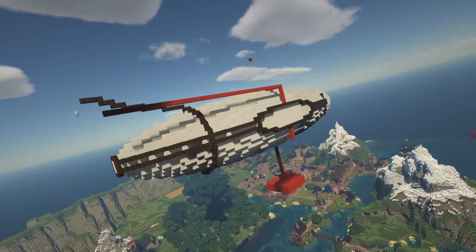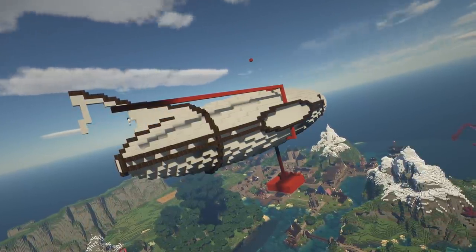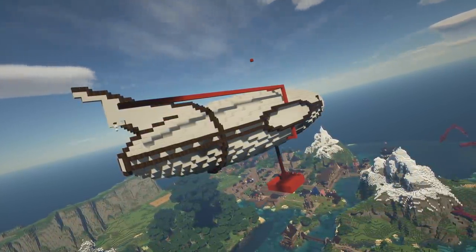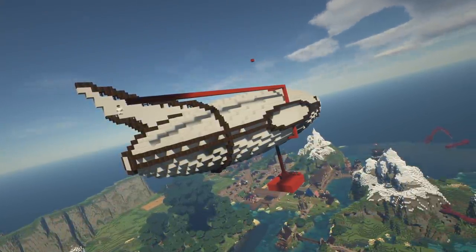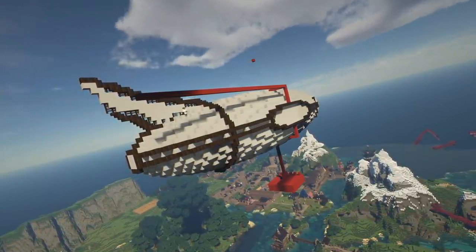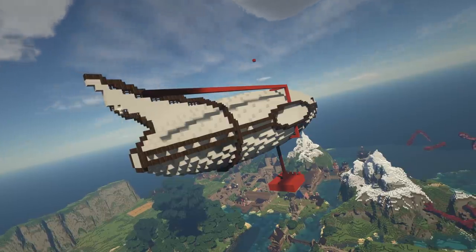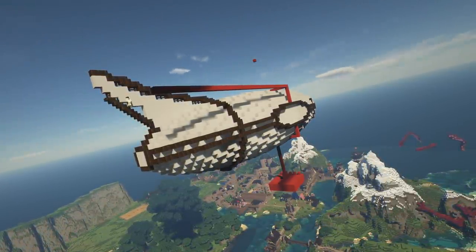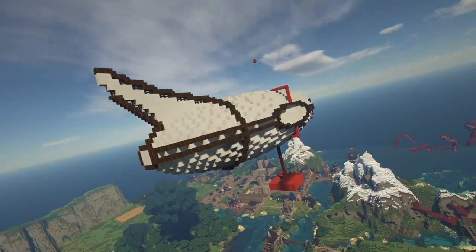I thought the balloon needed more than just the round shape it has, so I came to the back of the balloon and started to give it some white fins. These were a really cool addition — they make the balloon kind of look like a rocket, and also help the design to show which end is the front of the balloon.